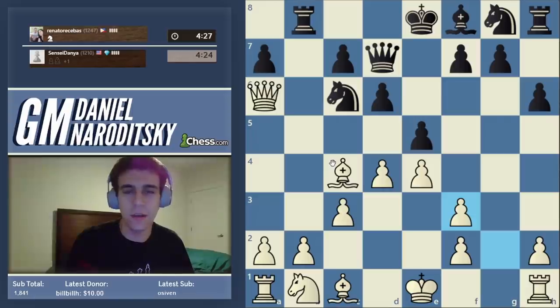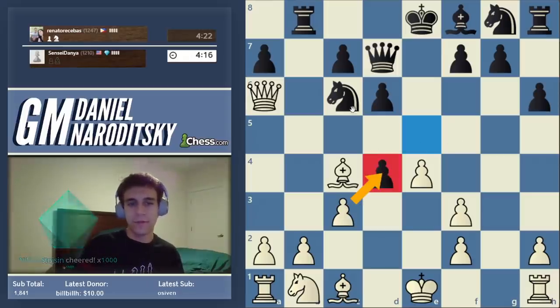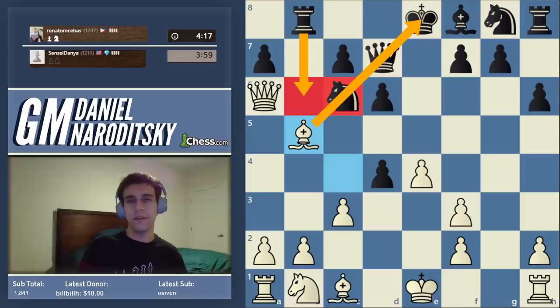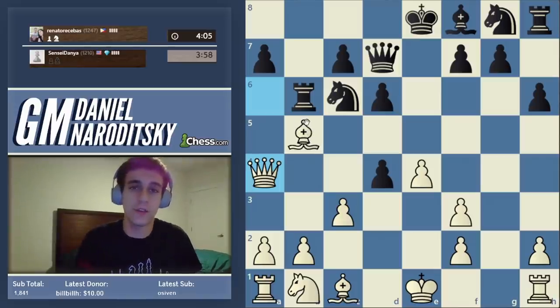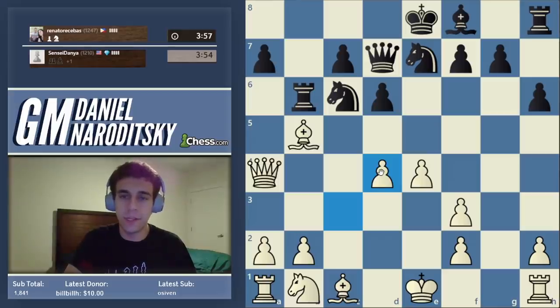My opponent is actually playing this quite well. He takes on f3 and takes on d4 — he is winning the pawn back. If I take on d4 then he will take with the knight, and his knight will be very active. So what should we do to limit the activity of his knight? Bishop d5 is the right idea but not the best execution. Bishop d5 to pin his knight and essentially immobilize it — and rook b6 here would be a very strong move. Then we drop our queen to a4 to reinforce our pressure on the diagonal.